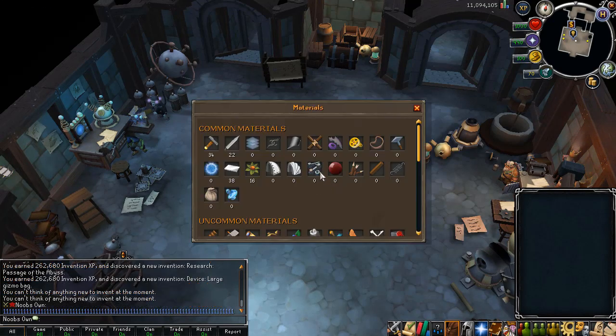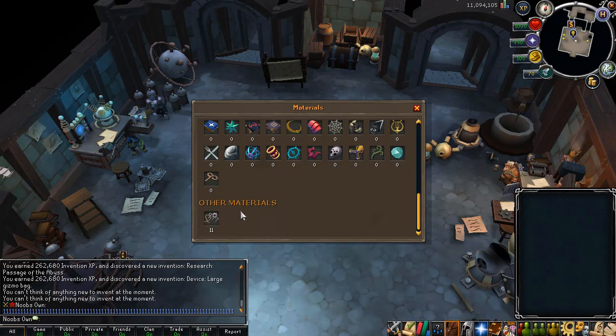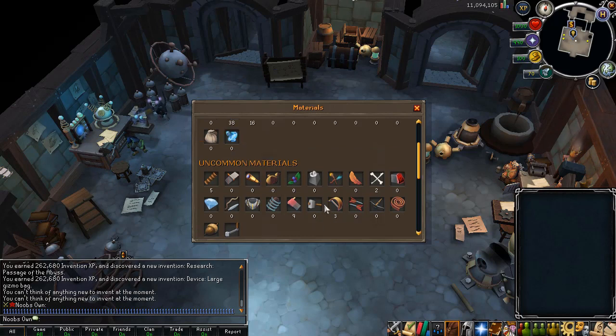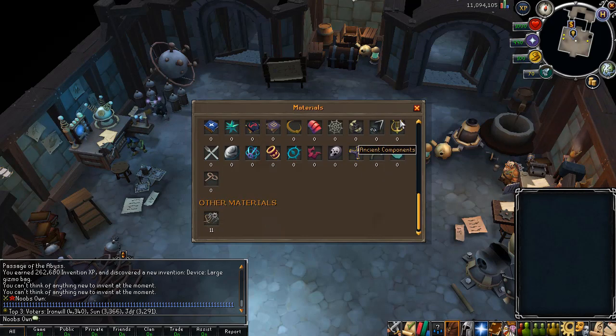If you want to know what components you have, you can check View Components. For example, I have 34 base parts and some metallic parts. You can also see parts you don't have yet, like enchanting components which I have zero of. There are junk materials, common materials, uncommons, and rares. Rares include Armadyl components, which require disassembling Armadyl armor to obtain, but they enable powerful perks like Sharpshooter 5 on a bow, which is insanely overpowered.